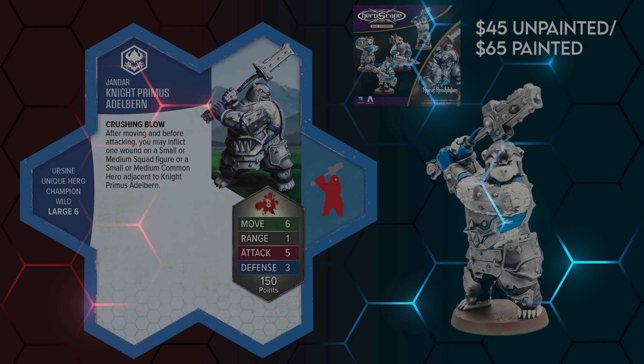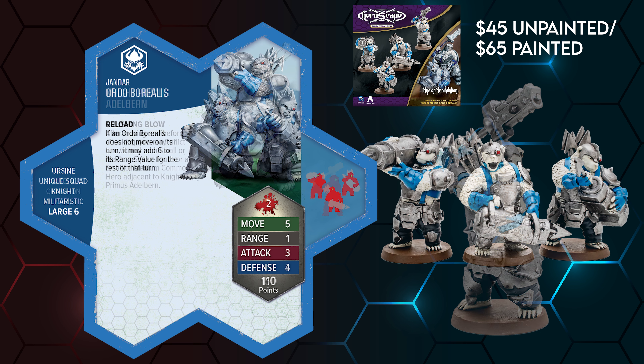In the first booster box, we have Knight Primus Aldeburn, a strong yet silent bear who yearns to correct his mistakes, and certainly has the stats to do so. Following that, we have more of the bears, armed with harpoon guns designed by their Vorid brother. Definitely more on those guys later.